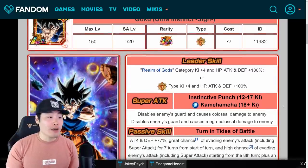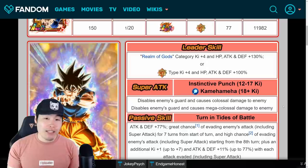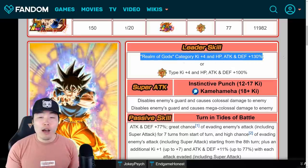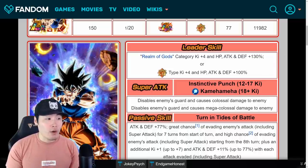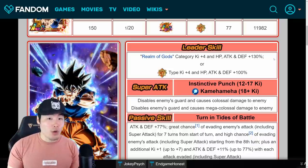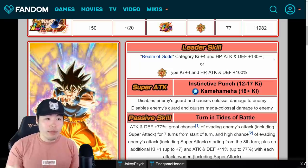Leader skill: Realm of Gods category, Ki +4, HP, attack and defense plus 130%, or STR types — super STR types — Ki +4, HP, attack and defense plus 100%. Obviously he is a non-Tokenfest LR and he has a standard non-Tokenfest leader skill, 130% Ki +4. Not bad at all, obviously, because the Realm of Gods category is quite insane. But for the most part you're probably not going to be running him as a leader over Fizz Beerus or AGL Zamasu, if you want the biggest boost.